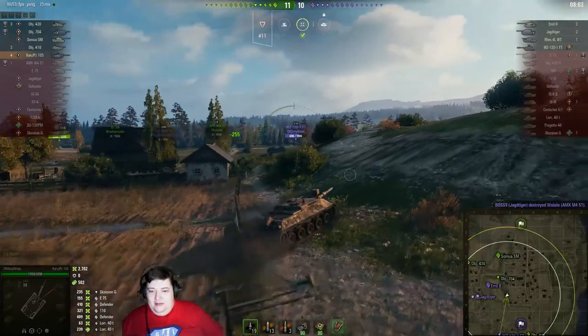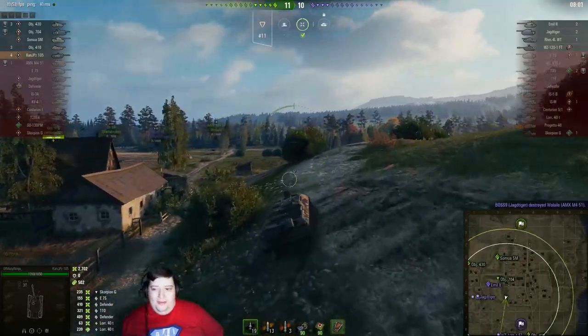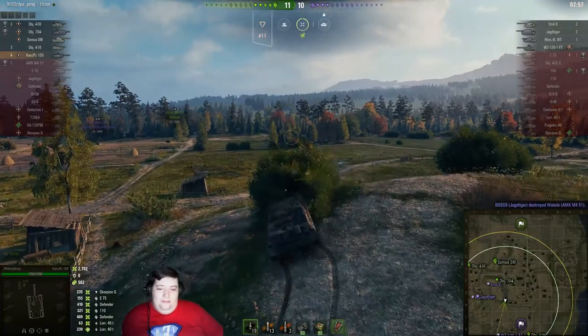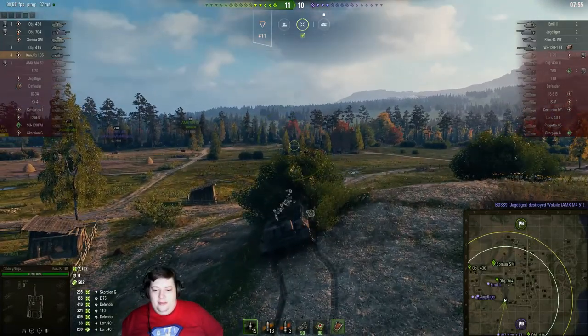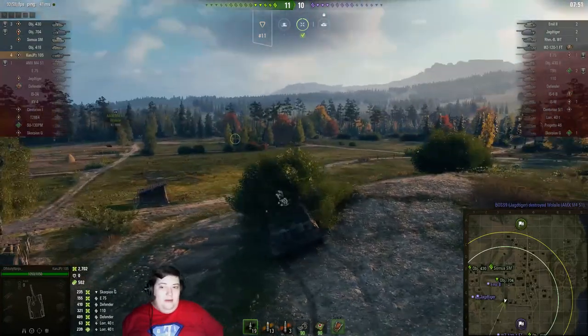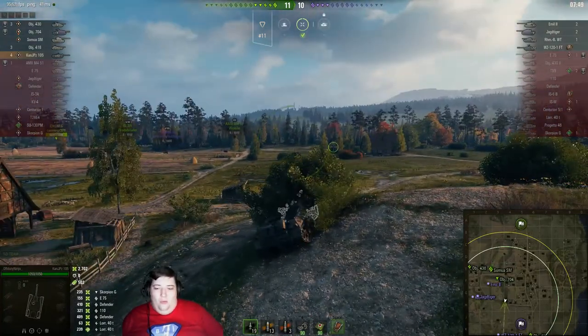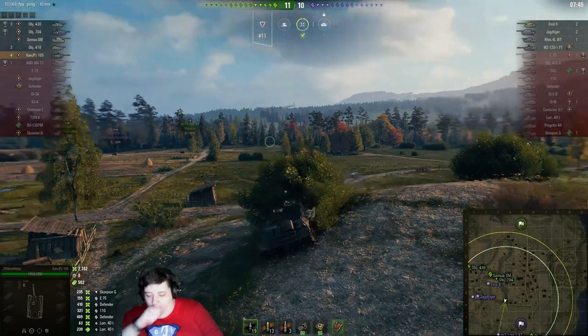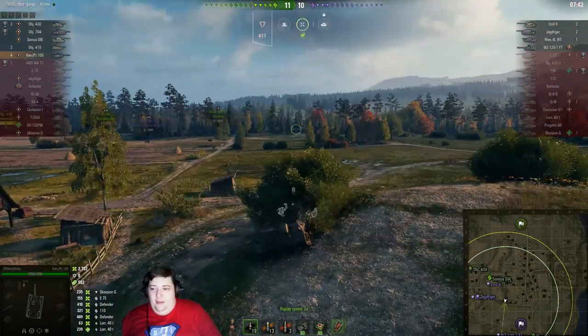With each passing moment the Ninja closes in, and the possibility of winning goes down for the enemy team. Looking for this WZ — looks like we're not gonna find it. The 416 is either gonna have to go in there and spot him, or we're just gonna have to wait him out. We're gonna speed it up a little bit.